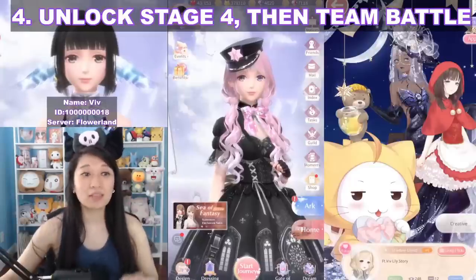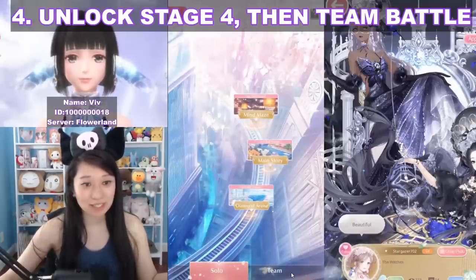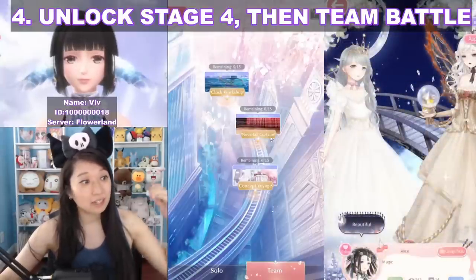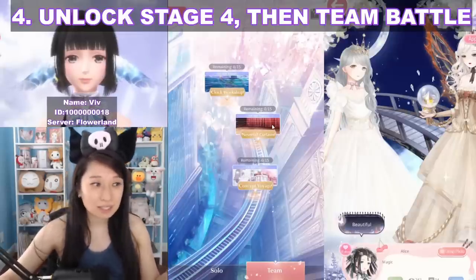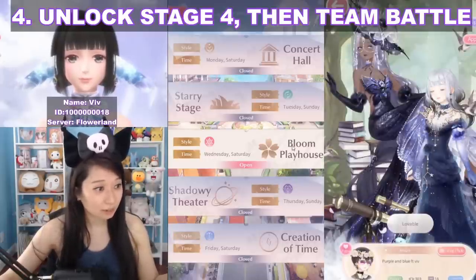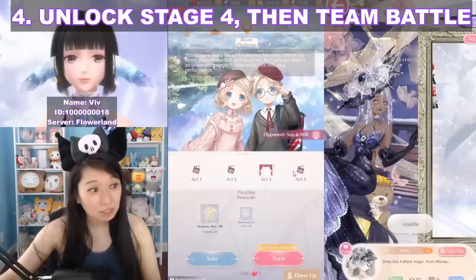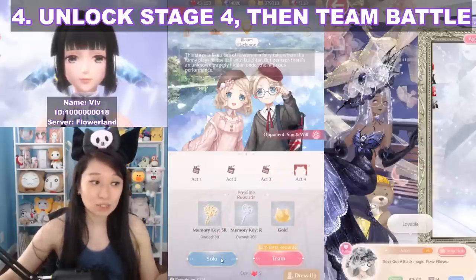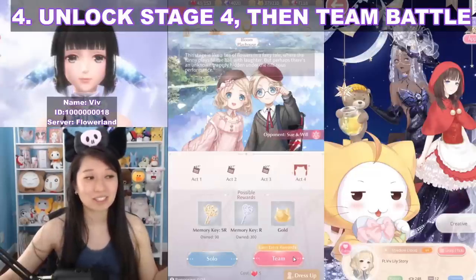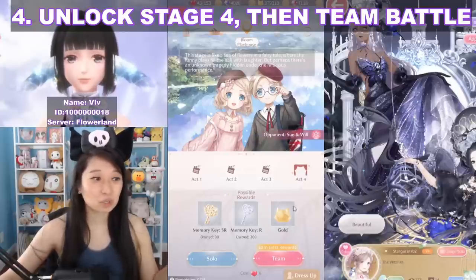Pro tip number four: unlock stage four, then do team battles. Go to Start Journey and switch to the team battles tab. By end of day you should have zero out of 15 attempts for Clock Workshop, Neverfell Curtains, and Concept Voyage. For Neverfell Curtains, for example, there's act one through act four, and you need to clear the solo stage to unlock team battles. Clear act four in solo, then do the team battles.